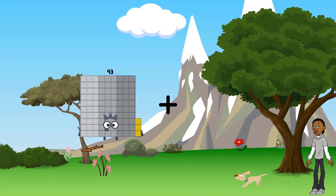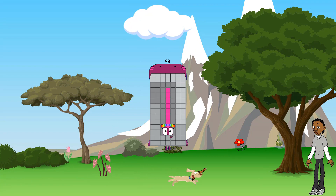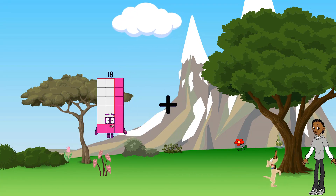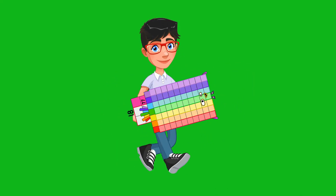93 plus 5 equals 98, 18 plus 77 equals 95.